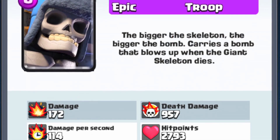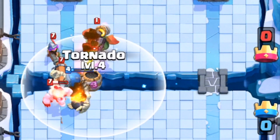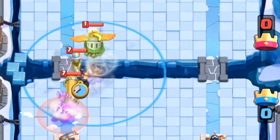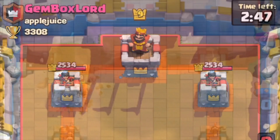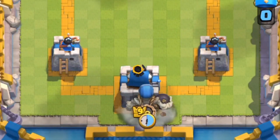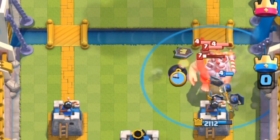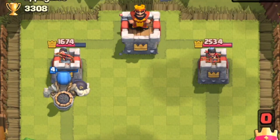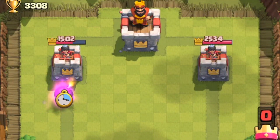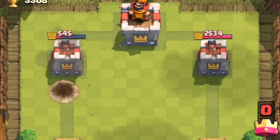Obviously, with its massive death bomb, it is basically a walking positive elixir trade. Killing both ground and air units, it's the ultimate lane-clogger. To use it, mainly play him reactively — say for example, after your opponent plays a giant in the back. They can't really do anything because once that bomb blows, everything's dead. Also, getting that massive explosion to your opponent's tower is just one of the most satisfying moments ever in the game.